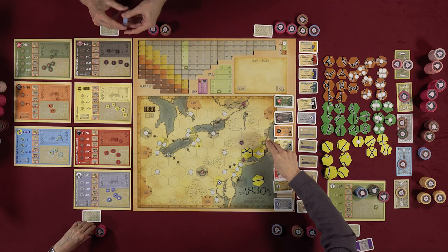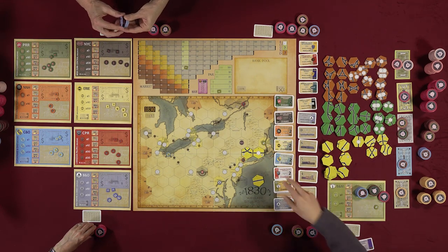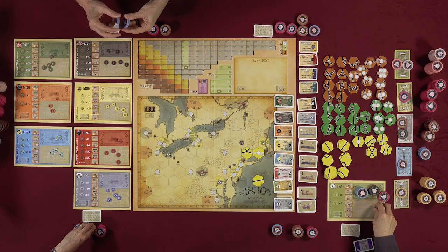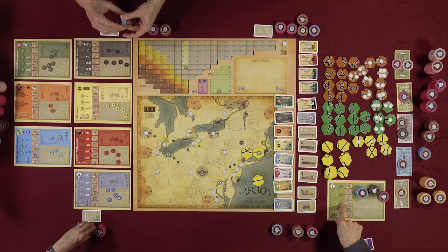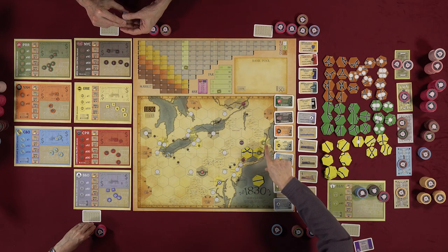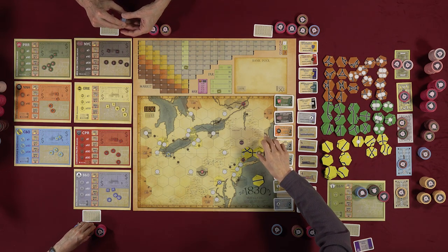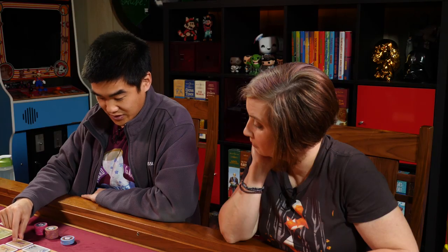After laying track, you can place one additional station token. The first token is free (your home base); the next costs $40. Station tokens allow you to start train routes from different locations, extending your network's reach.